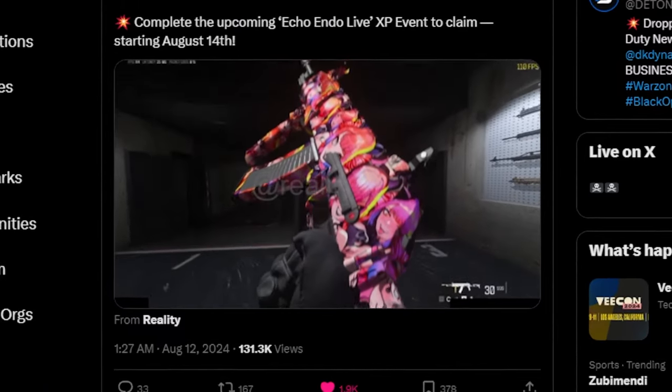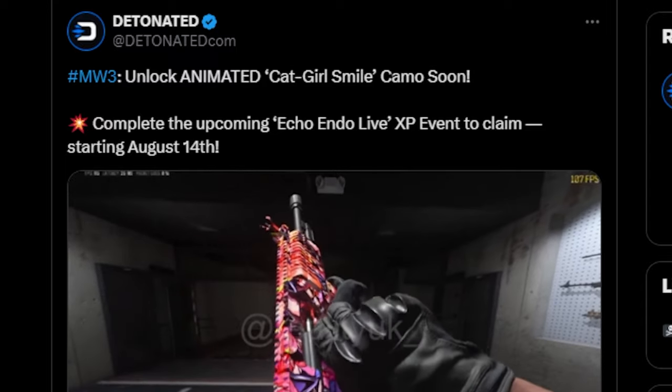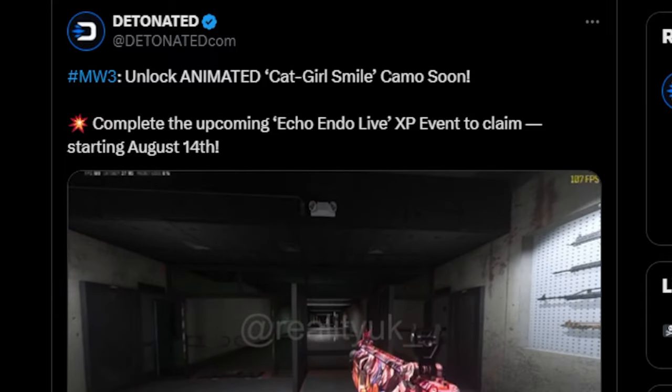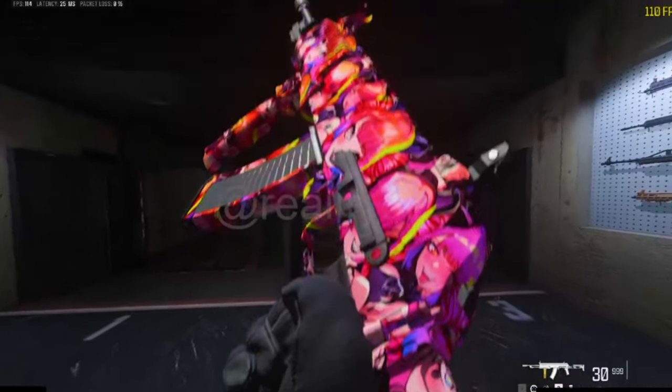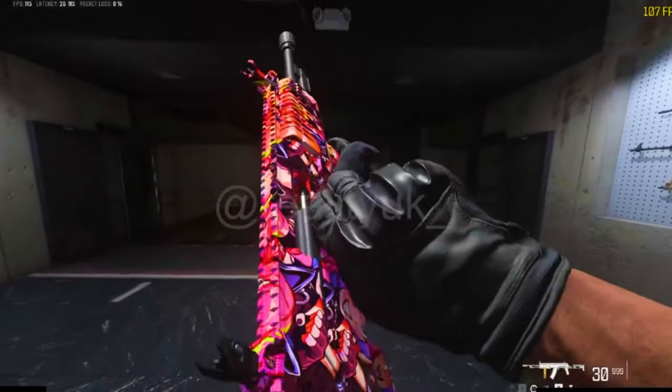A new animated cat girl smile camo has been unlocked in Modern Warfare 3, starting August 14th, according to Detonator.com. Reality UK underscore has released this footage, and I'm going to be showing you how to unlock it, when you can unlock it, and when the event starts.